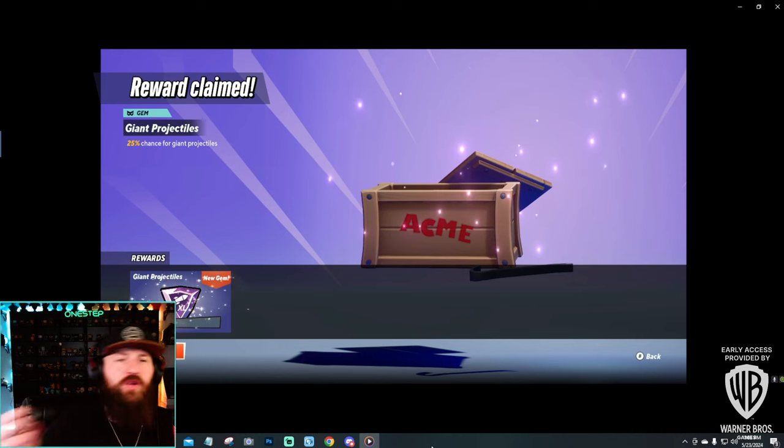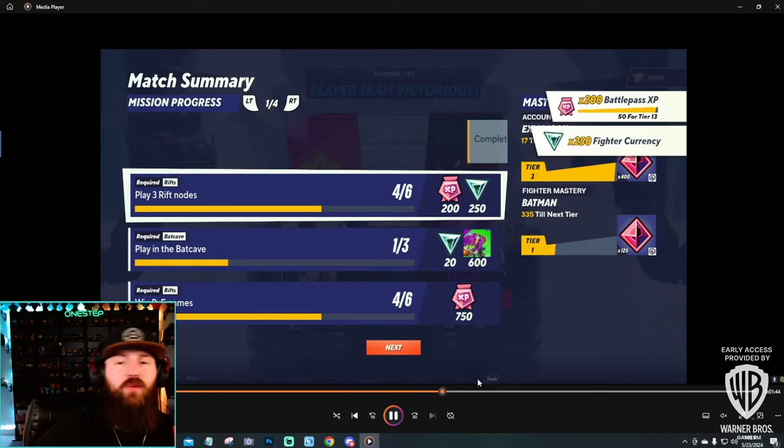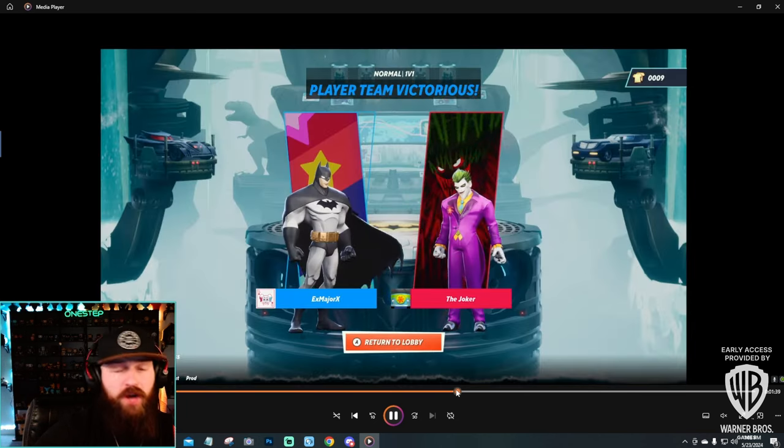When you win a game in Rift mode, it locks a box and gives you a reward — in this case a new Gem that gives a 25% chance for giant projectiles. The more you play, the more Gems you earn, and you can upgrade them with Gem tokens to make the benefit even stronger. You also get a typical match summary showing what you did and what rewards you earned. It's going to be a grind, but it looks like a ton of fun.